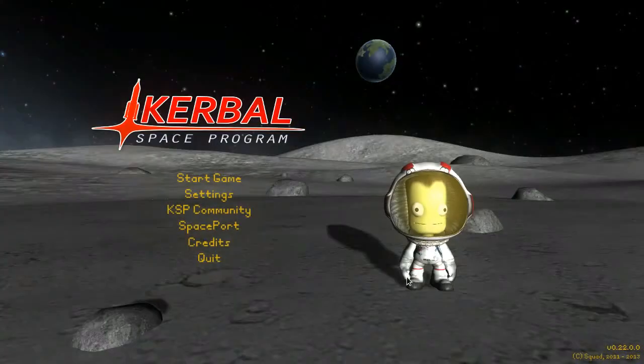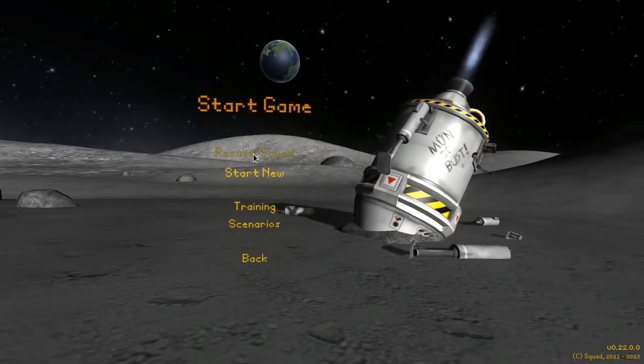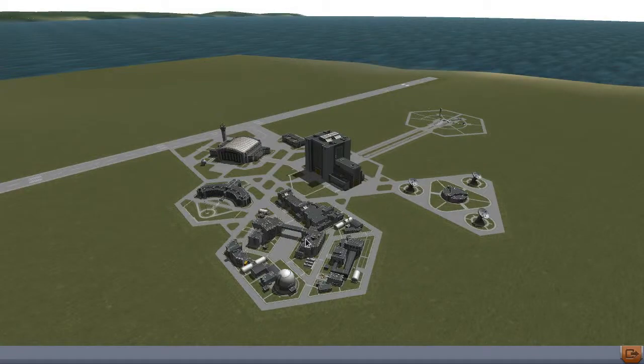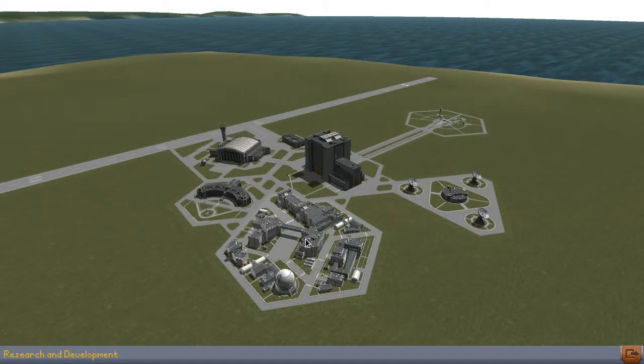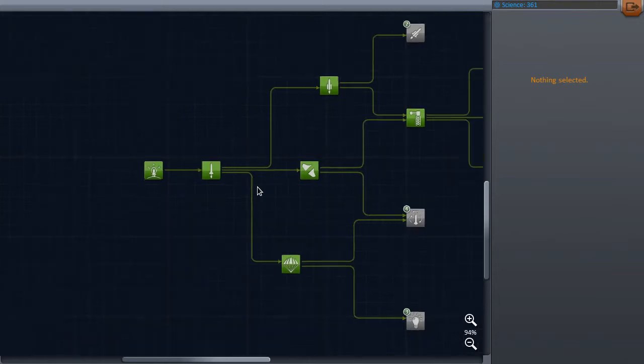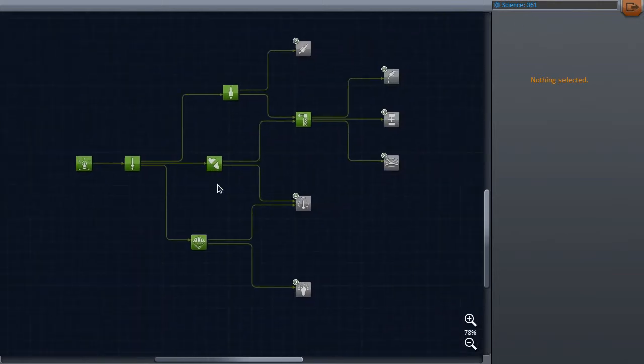Hey folks, this is Slash and we are playing Kerbal Space Program today. You may remember last time we successfully got to the moon and back with Jebediah Kerman and retrieved a significant amount of science. So we're going to start this episode off by hitting up the R&D department and seeing what kind of parts we can unlock with our 361 science.